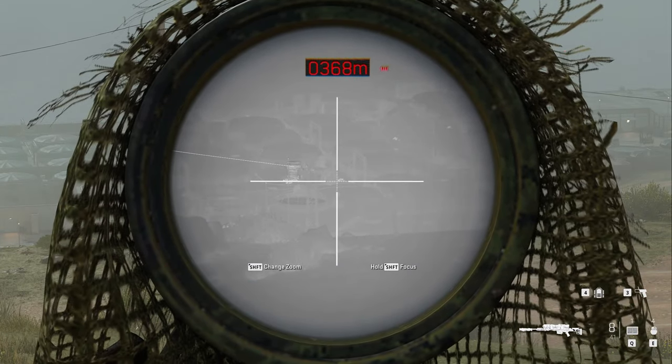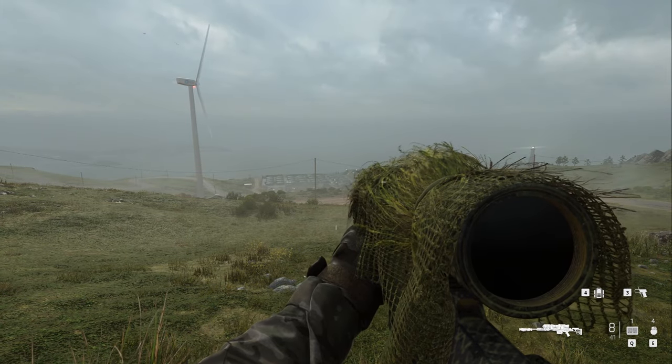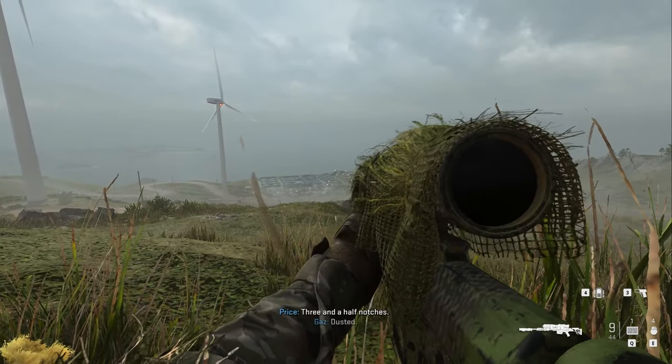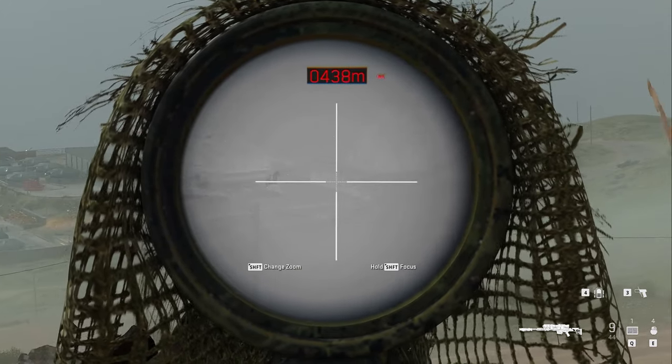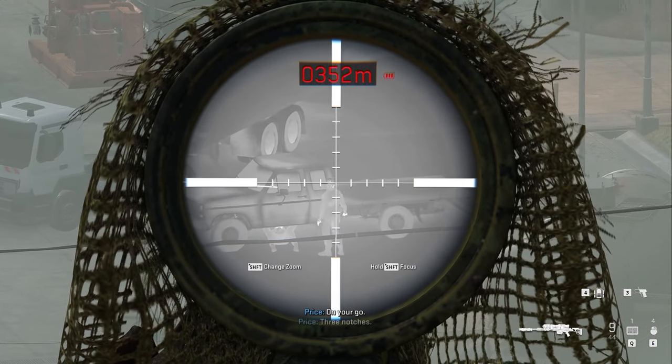So how do you get around this problem? Well, honestly, it's not that hard. All you have to do is go and reload a checkpoint. If you just reload the last checkpoint, you will lose a tiny bit of progress — we're talking like I had to kill three more guards again. So most of the guards are already still dead, and I'm just going to kill a couple more.